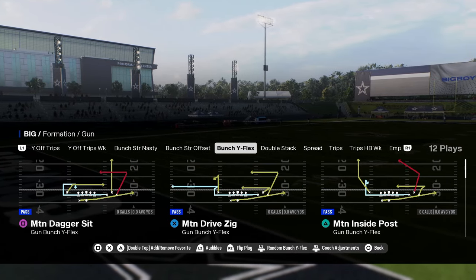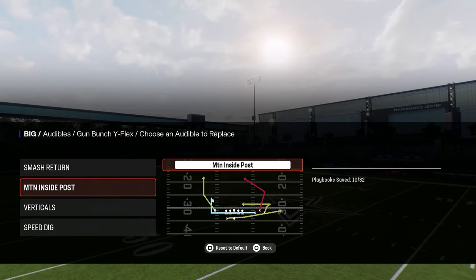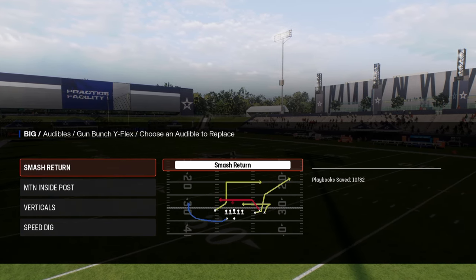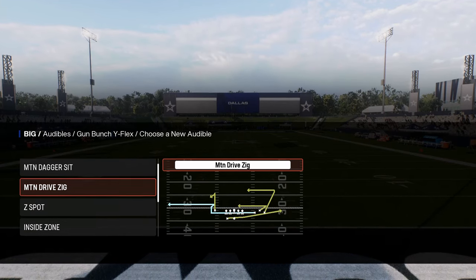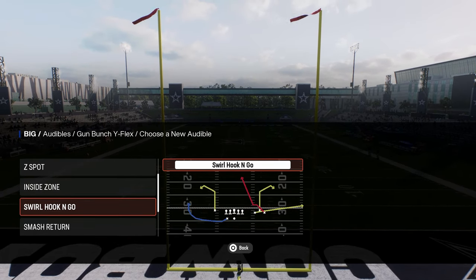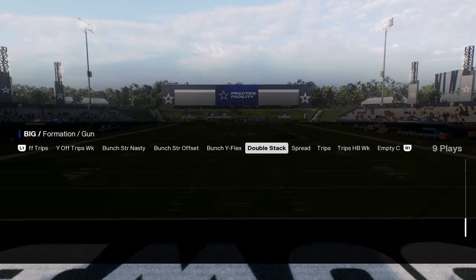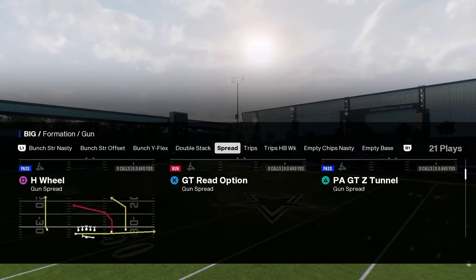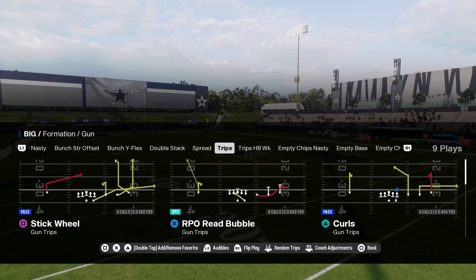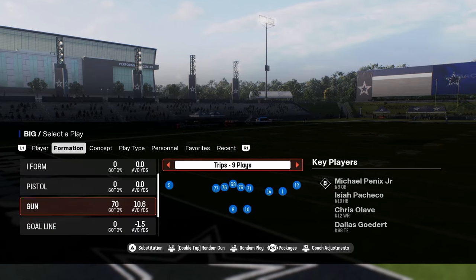Bunch wide flex has smash return, a motion inside post with a return route, verticals and speed dig. You also have double stack — always a good gimmick formation — and an air raid-style spread with RPO slot slide. Trips is a good audible formation with RPO read bubble, which is really good in the red zone. These RPOs in the red zone are really nice.